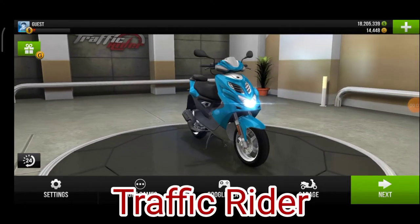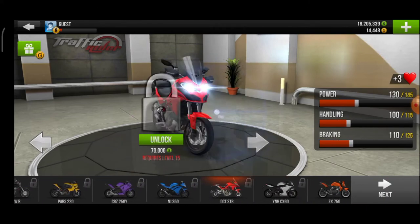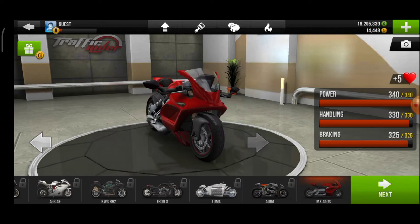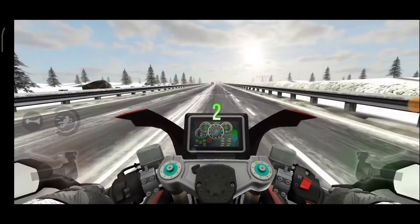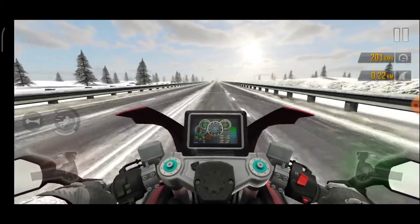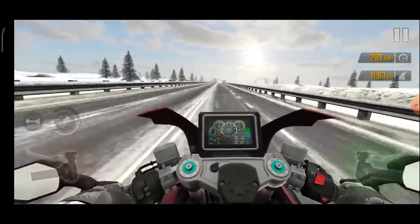This is Traffic Rider and we are going to test the maximum speed a vehicle can go. For that we are taking the vehicle with the most power. We can see the velocity on the right hand side, and it is now getting to 300 km per hour.